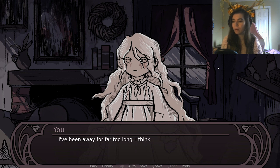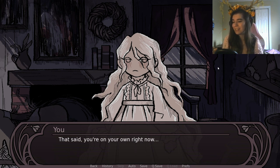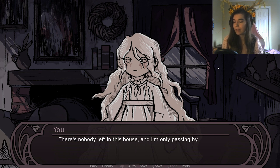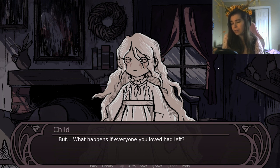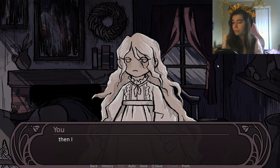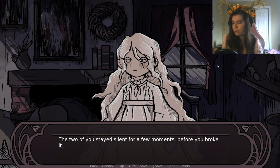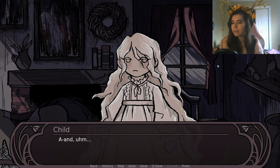This time I say I'm on my way home — I've been away too long and hoping to return soon. The girl points out I'm telling her to leave her own home. I explain that I believe home is where all your loved ones are. She asks what happens if everyone you loved had left. I answer: I'd find another place to call home. There's nothing wrong with finding a new one. The conversation ends the same way.